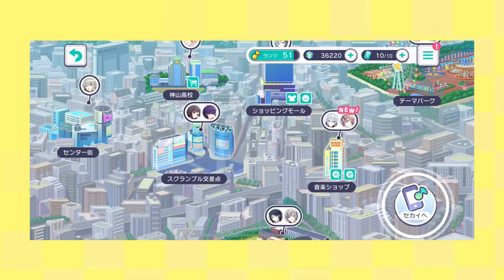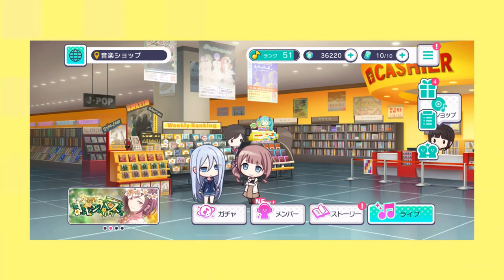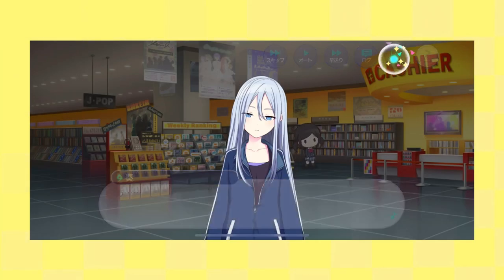The last important thing about the map overview — especially if you're just starting — is to always check to see who's having a conversation. If there's a speech bubble with a hot pink 'new' written over it, go click on that conversation. More often than not, listening through the conversations will give you free gems that can be used in gacha. If it's an idol speaking, it'll be fully voiced, but Vocaloids won't fully voice the lines. When clicking on a chat, you can manually click through it, or use the menu button in the top right corner to skip, autoplay, speed through, view the chat log, or remove the text boxes for a screenshot.